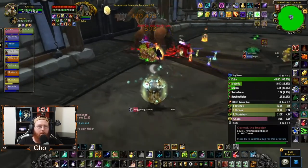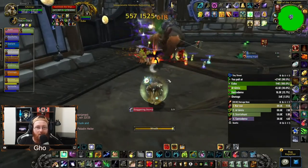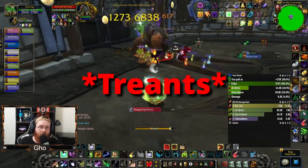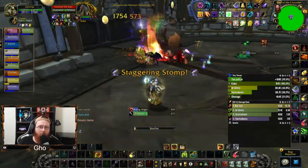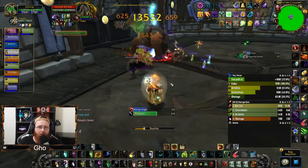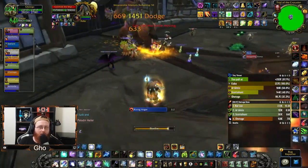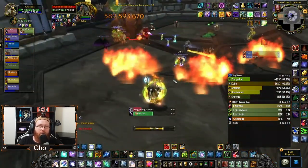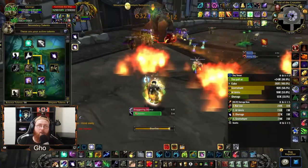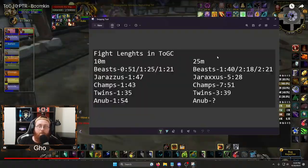For the first boss, Gormok of the Northern Beasts, I would hold off using your trinkets, but you can Starfall at the very start. You should get at least one Starfall per phase of the fight. For treants, when you're parsing you can throw them out right at the start, but for progression I would hold them until phase two, which is when Bloodlust is going to go out and you're trying to burn down both of the big worms.